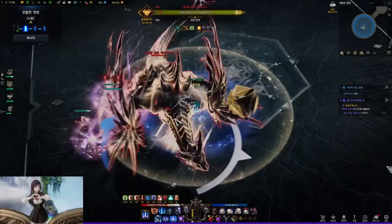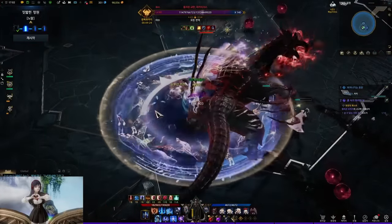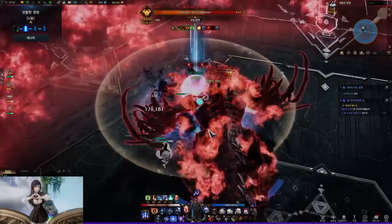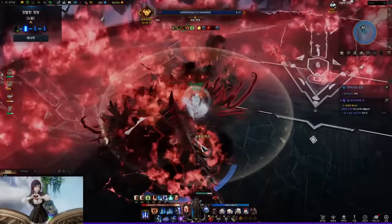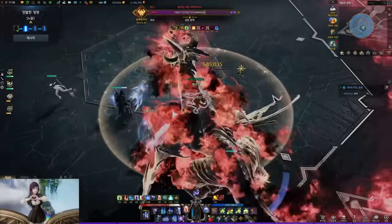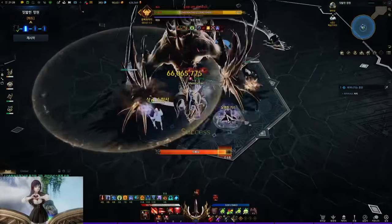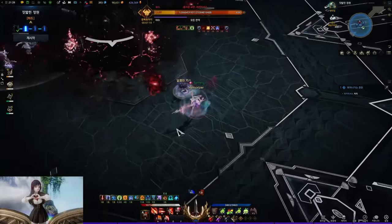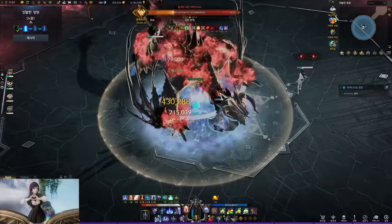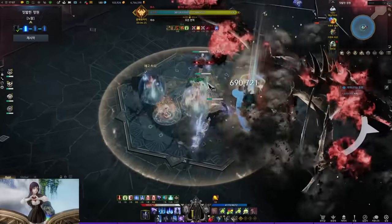Pound — the boss pounds the ground generating cross attacks. Flame Thrower — the boss breathes on the front side; stay on the back. Pound 2 times and Backslash — the boss pounds the front twice and slashes the back; stay on the side. Crawl — the boss crawls to the front doing AoE attacks. Jump and Back Sweep — the boss jumps and sweeps the back, then does AoE attacks on player positions. Swipe 2 times and AoE — the boss swipes the front twice then does an AoE attack.